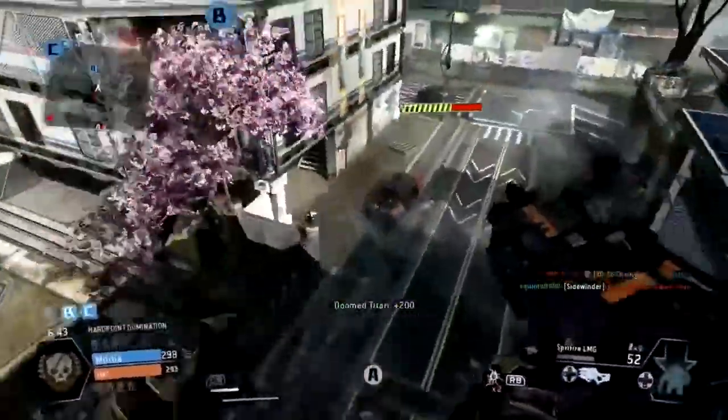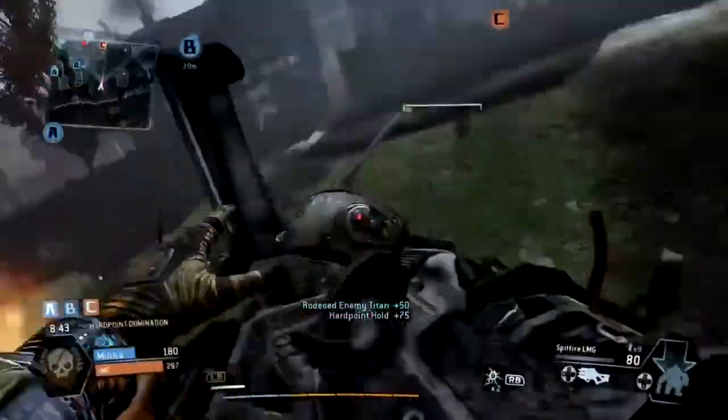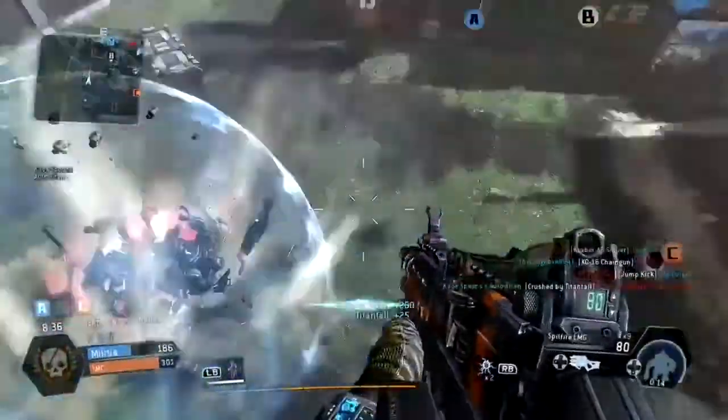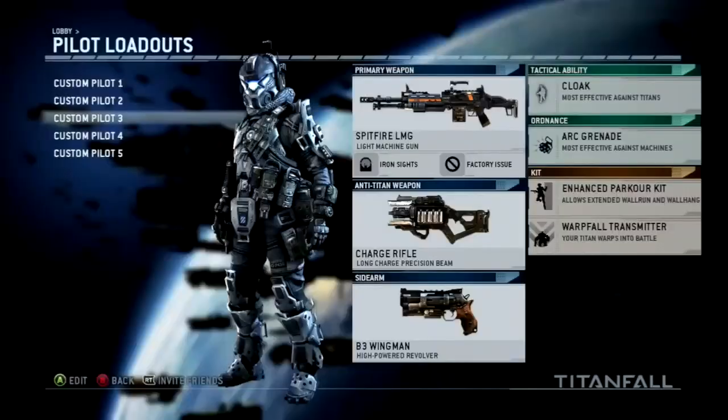I also like using the Warp Fall Transmitter for situations where the enemy pilot actually abandons his titan. I can call my titan in immediately and crush his titan. It's basically a fallback in case the enemy pilot abandons his titan and you want to destroy it as fast as possible instead of wasting your ammo on it.